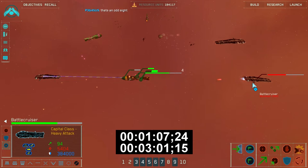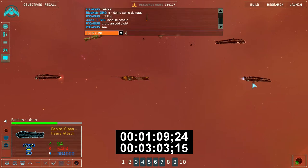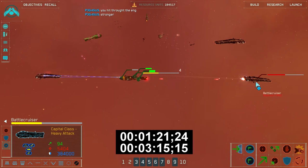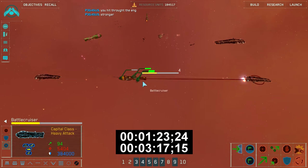That right there is a substantial difference. So after about 3 minutes and approaching 10 seconds, you'll see that the Higaren BC is now just approaching 50% health. And yeah, after just 1 minute and 17 seconds, the Vega BC was already taken down to about 60% of its health.